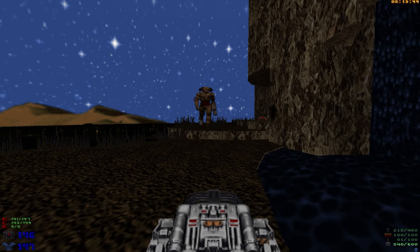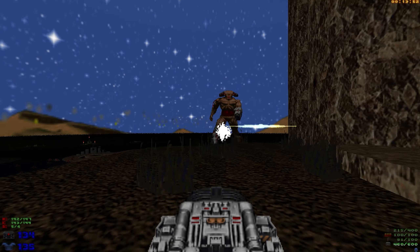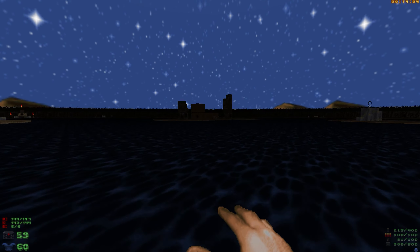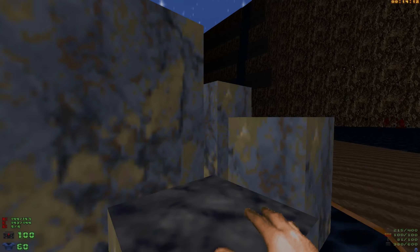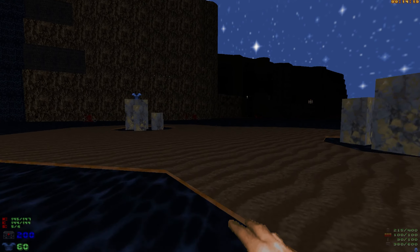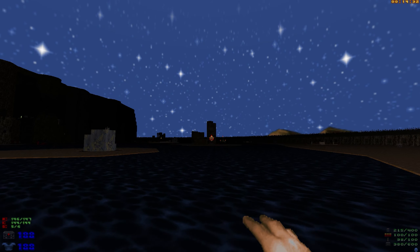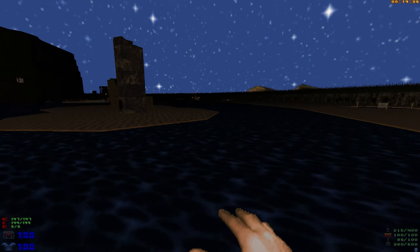Up the stairs — glad I activated those already. Come on, Chuckles, time to die. There we go. All the items. Two more kills. And we've still got a secret, actually. One more kill — there he is. Pop. Pop.